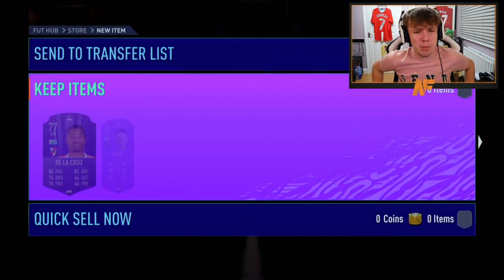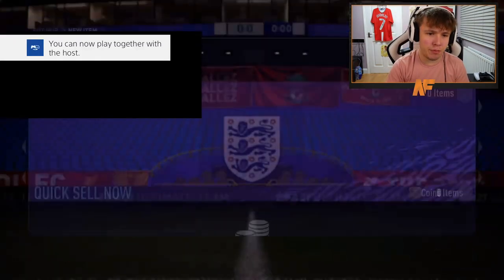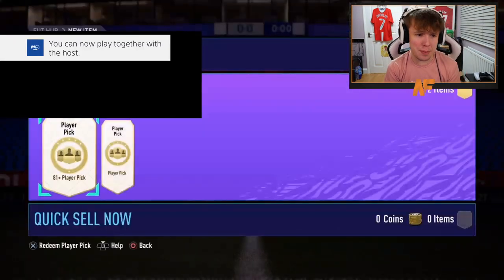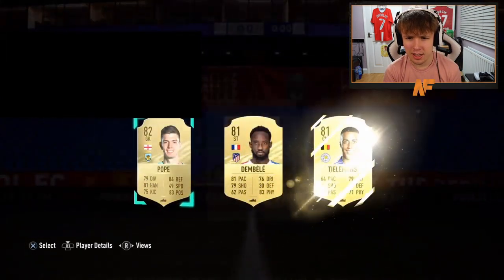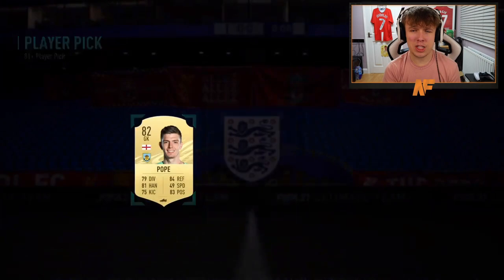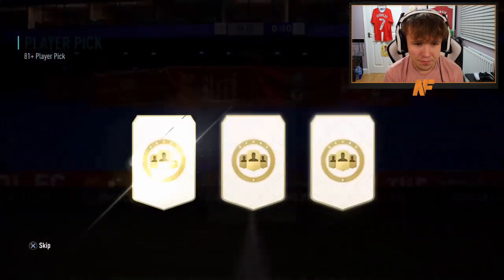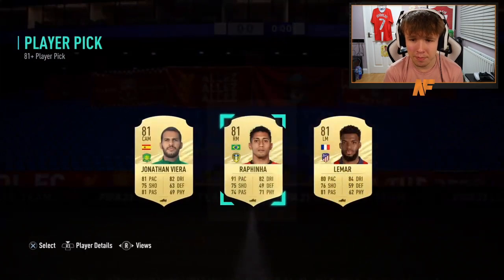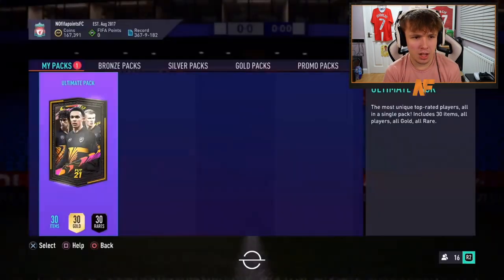The ball again — it haunted us last year and it's haunting us again. An 85 rated card behind it, but nothing big. Thanks to Collapse for the two player picks and the three pack. Looking at more player picks — still trying to beat the 83 rating. The second one doesn't beat it either. On to the next free pack, hoping for a walkout — but it's another awkward pack, pack number four.